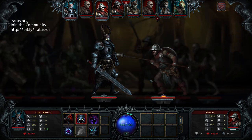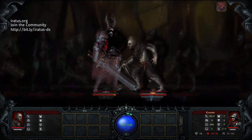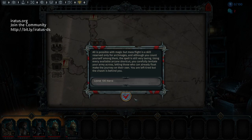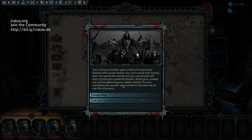You progress by moving through regions on the map where fights or other events can occur. For example, I had to choose between traversing a ravine using risky magic, which had a chance of losing a minion, or safe but expensive magic that would deplete all my mana. Another time I came across a field of poisonous fungi and had to decide whether to research it for some benefit or use it as a poison to upgrade my minions with.